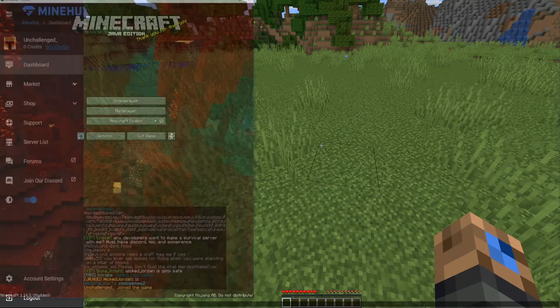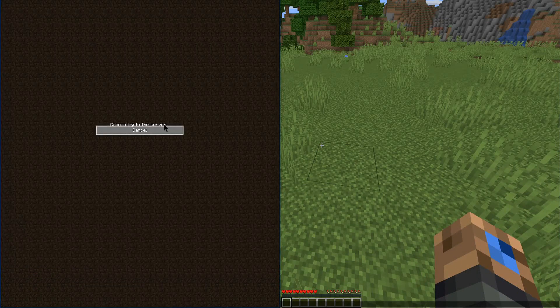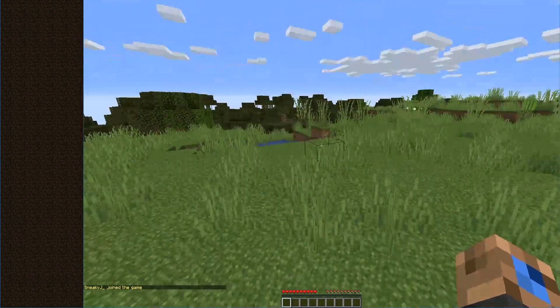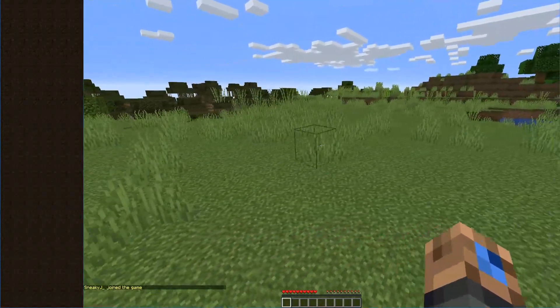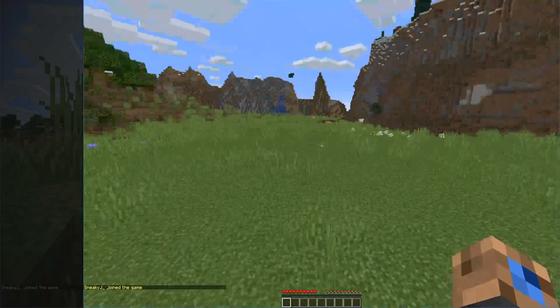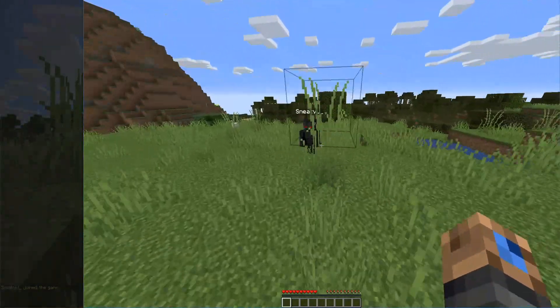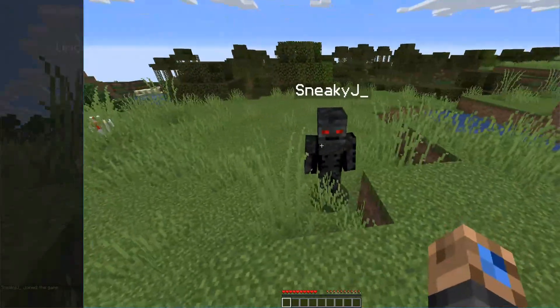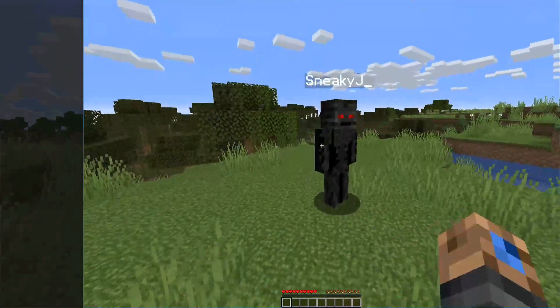I have another client open as well — let's bring it up. There's VB Me Too — we can go ahead and join into the world. It says at the bottom that our friend has joined. There he is, sneaky behind a little tree — that's Sneaky J. It looks like we do have PVP enabled at the moment.